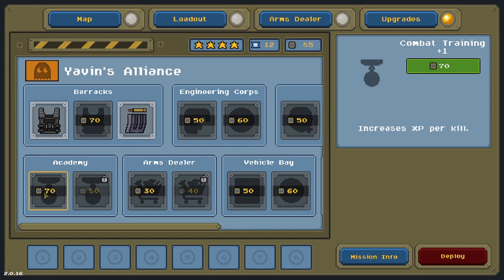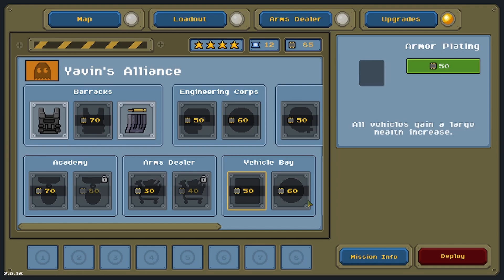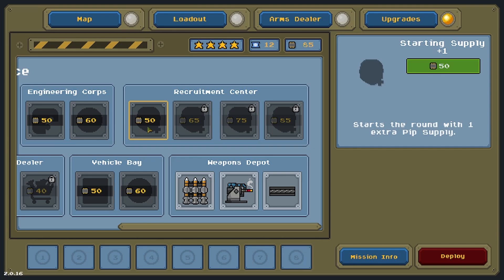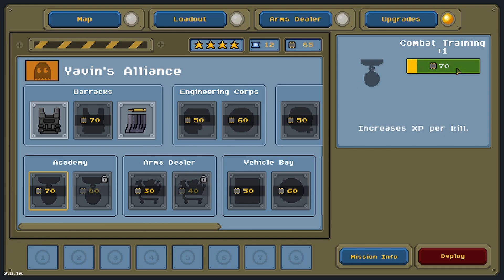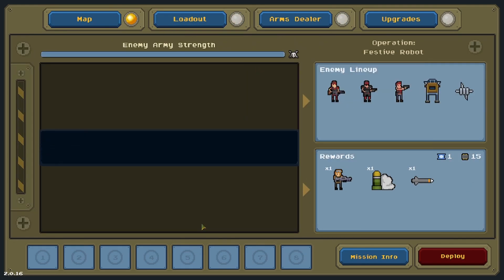We actually have enough to increase our XP gains, so I think that may be our play. We don't have any vehicles yet so I'm not going to bother with those. We can't get an extra starting pip yet. What we really need is a way to turn combat coupons into war bucks, but we don't have that. Back over here to the map.